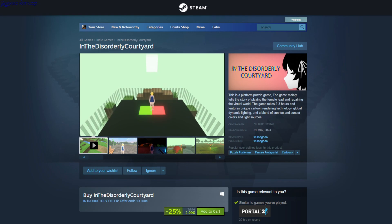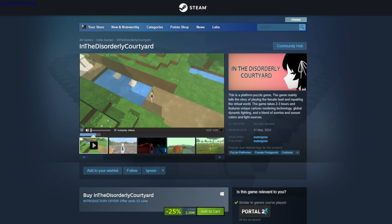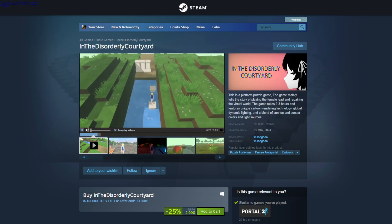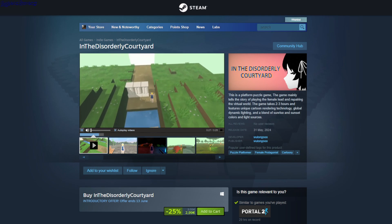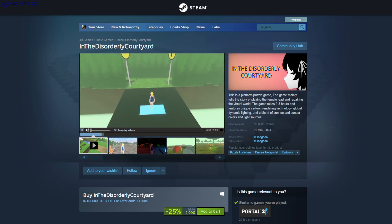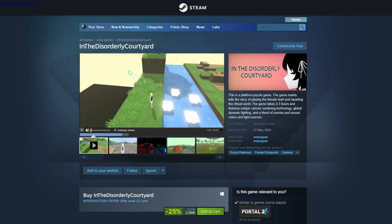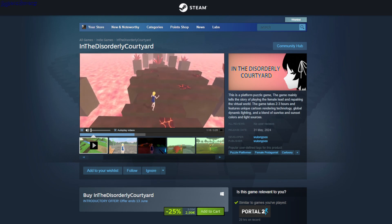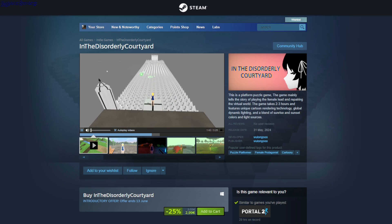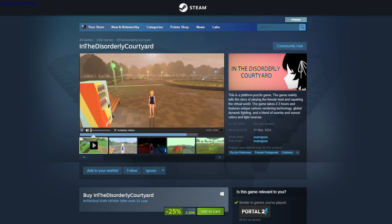Disorderly Courtyard — $11.60 — this is kind of like a puzzle platformer. The path on the right and left was blocked, it was too high. It's kind of like a maze, just jumping around with hidden platforms and stuff. This is $2.99.